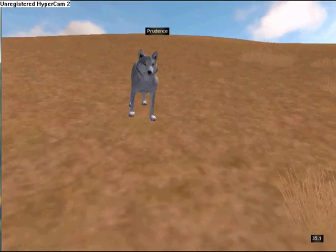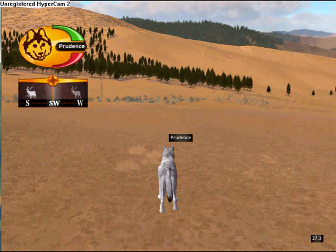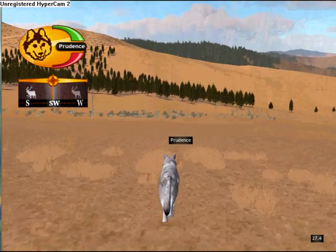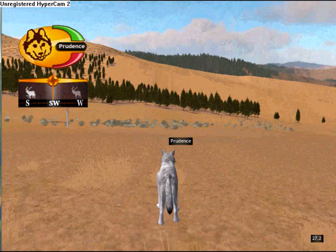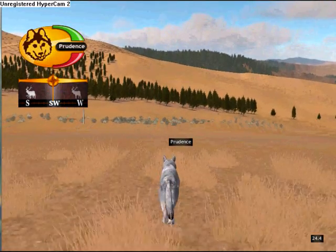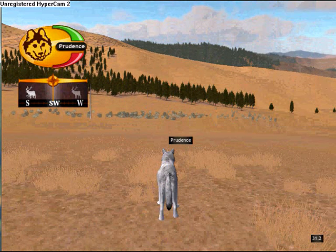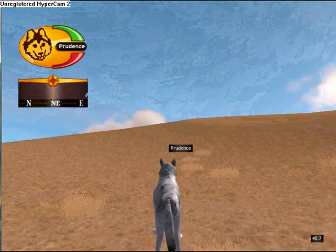Now I'm going to show you the simple controls. To move forward, press the W key or the up arrow key, and you will see your wolf walking forward. To walk back, press the down arrow key or the S key, and your wolf will walk backwards. To walk left, press the left arrow key or the A key, and you will go left.